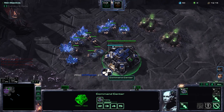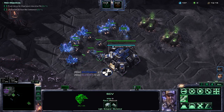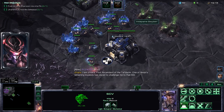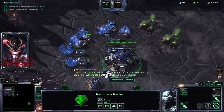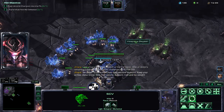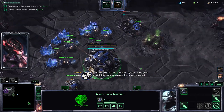Essentially, we have Raynor Prestige 3 leveled to 15. Everything is good, and we have a Stukov to help us out. We have our glorious instant supply depots. Basically, the only drawback to this is that combat units cost 50% more minerals.